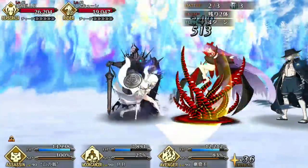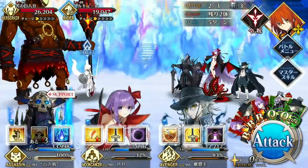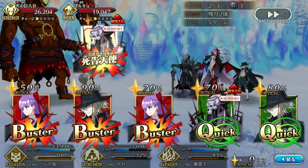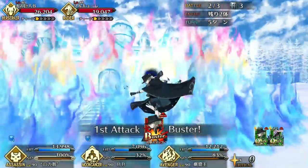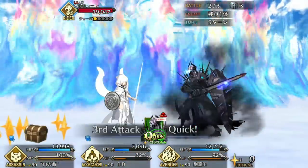The defense buff and healing give him enough tankiness to even eat an enemy noble phantasm. But don't overlook that debuff resist, because when it's active — which is going to be most of the battle — King Hassan is essentially immune to debuffs, so this is great for challenge quests and harder content.